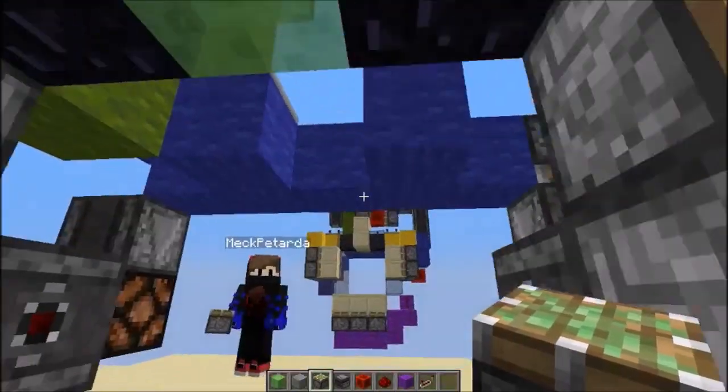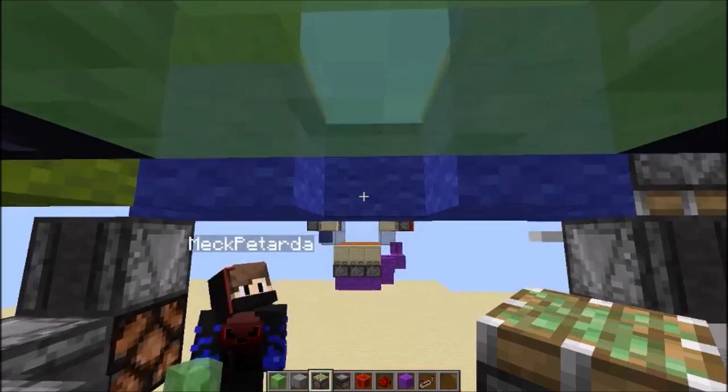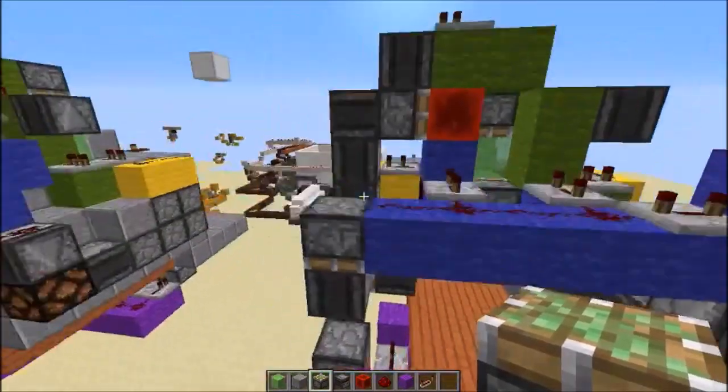There's one thing left to add, and that is your final piston. You just need to place that in here — place a temporary block, then your piston, and break your temporary block. You should have completed your door, so let's give it a test.